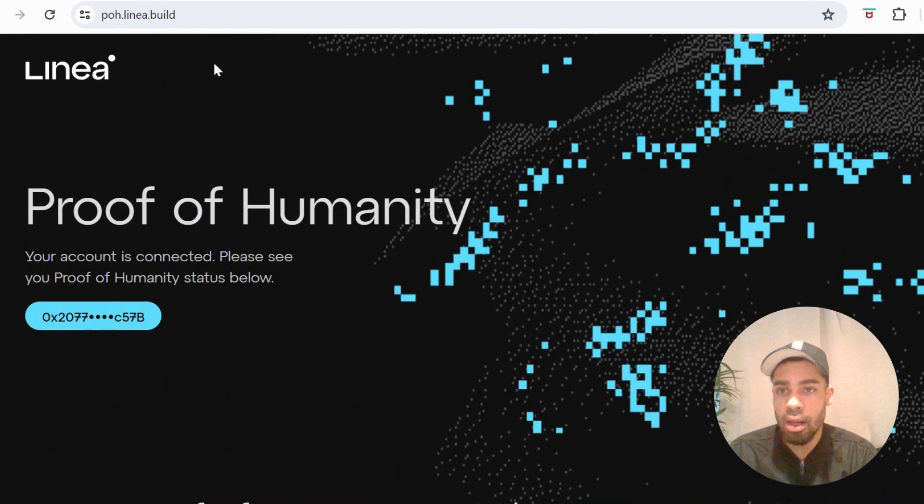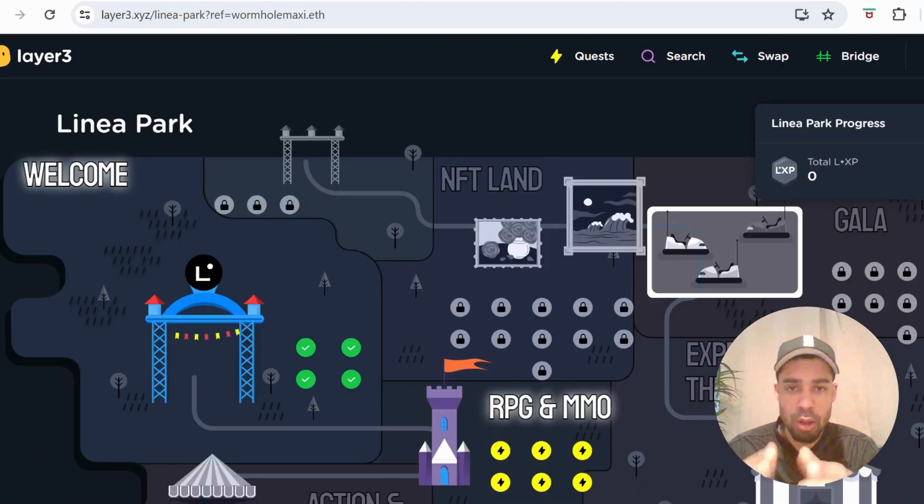The next easiest in Group B was OpenID — just signing a transaction, connecting your wallet, signing, and connecting your Google email account. After that you will have your Proof of Human and be able to get into Linea Park and start doing these tasks. This is a must for getting this Linea airdrop. For all these big Layer 2s, they're going to have Proof of Human to filter out bots. We're also going to do a whole load of farming within the Linea ecosystem, as they will likely airdrop LXP based on transaction count, unique contracts, and volume.